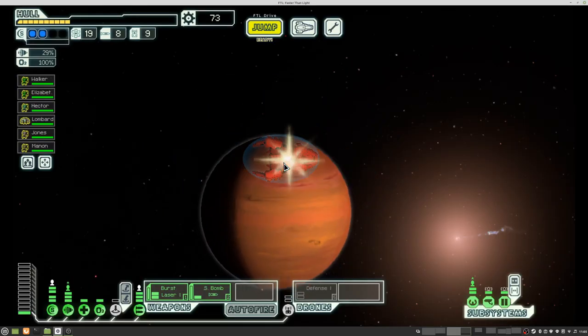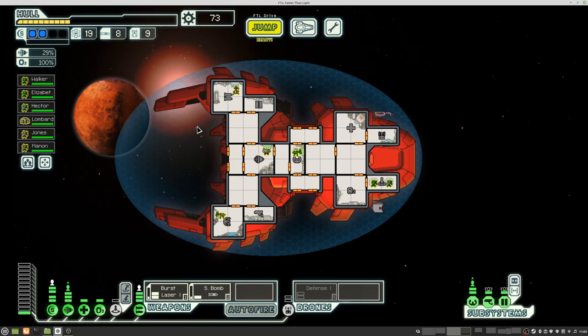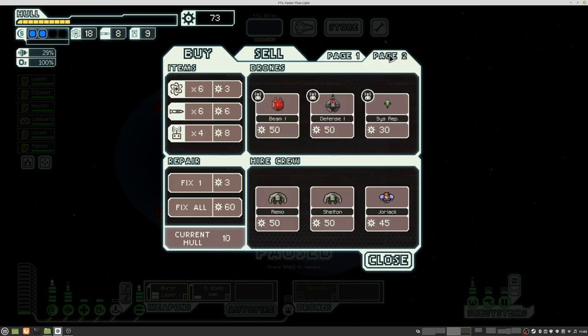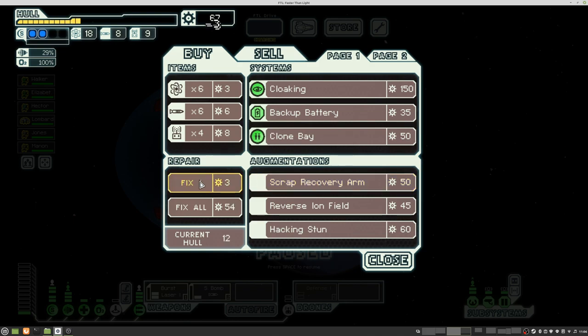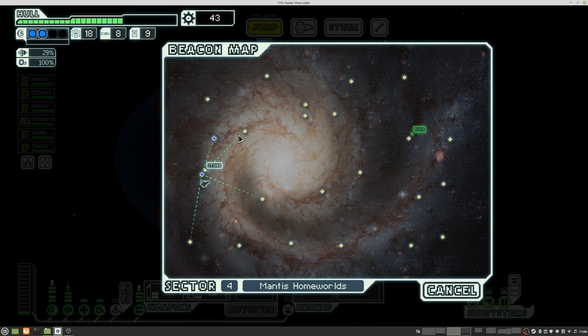Hello boys and girls, and welcome back to my season 9 of FTL, where we are in a mantis cruiser in the mantis homeworld. We need to work a bit on our weapon system — as you can see, we only have three slots, so we need to find a solution for that. Scrap recovery arm — not good. Scrap recovery arm would be good if you tend to destroy ships, but with the boarding approach we actually have, it's no good.